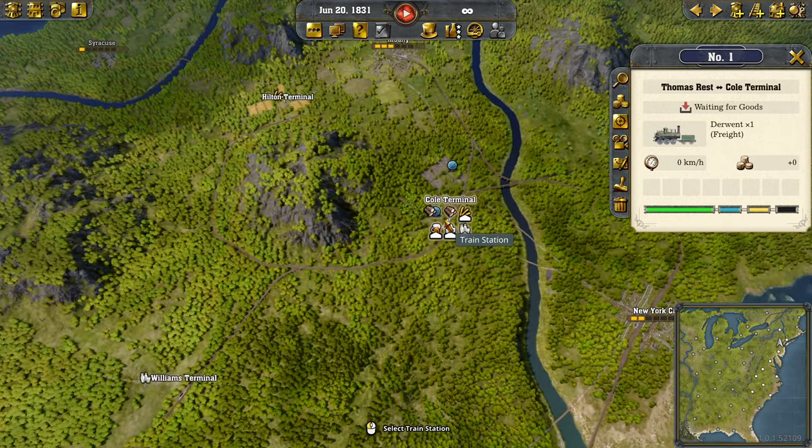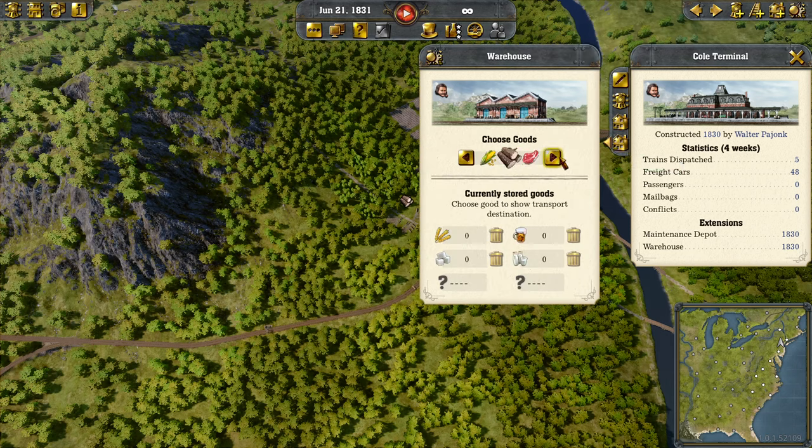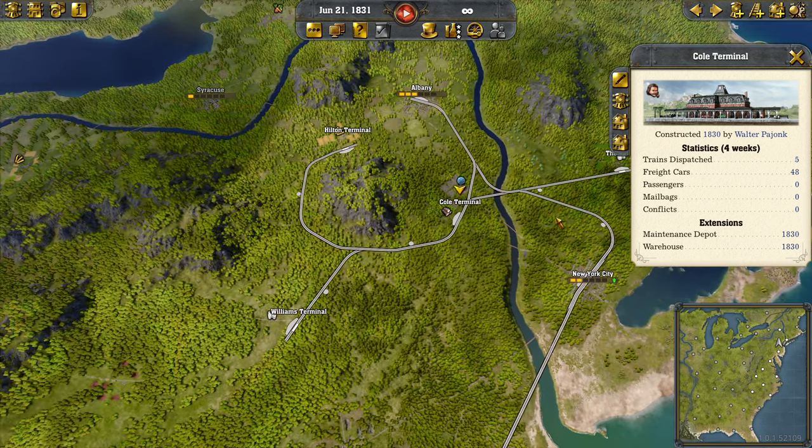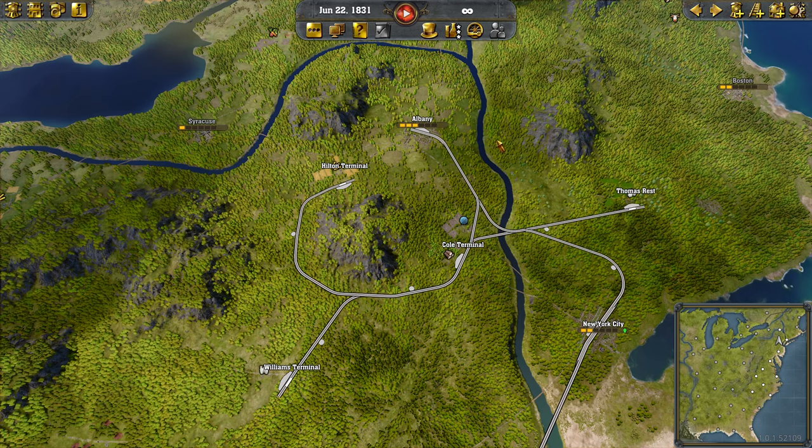I also want to add something else here — that was cloth. You don't need to add the goods that are already here because they're already here; they don't need to be transferred. So now we're going to make the distribution.